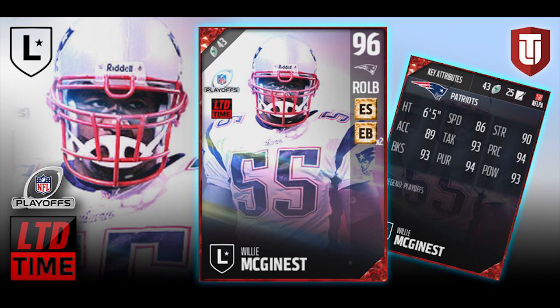This card, in my opinion, if you take a look at the attributes — speed at an 86 is good, not amazing. Acceleration at an 89, again good, not amazing. Tackling though — this card can definitely make the tackles at a 93. Play recognition is a 94, which is going to make this a really smart player. You really don't have to user him, which I think is good. I like to user my middle linebacker, so it's good to have linebackers that can make plays by themselves. This one's got a 94 play recognition, 94 pursuit, and good block shedding and hit power at 93 in both of those attributes as well.